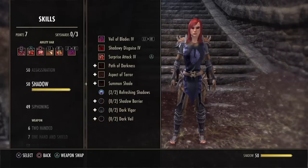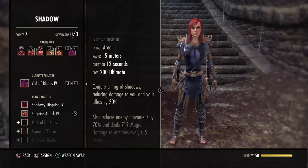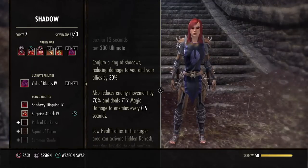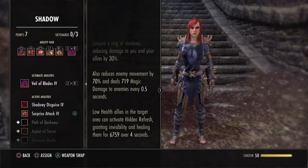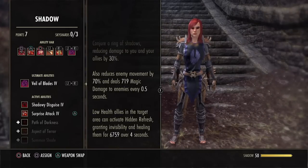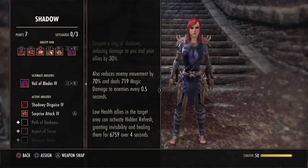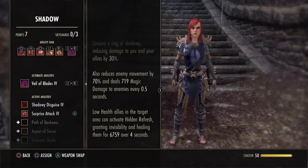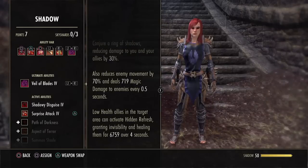My ultimate is Veil of Blades — the best ultimate for the Nightblade. It does a ton of damage, reduces enemy movement speed by 70%, and reduces the damage you take by 30%. So not only does it make you tanky, it does a ton of damage. Allies can also use the synergy to regain HP and become invisible for four seconds. Note: at first it won't deal damage — it'll only do the damage reduction and the slow. Once you morph it into Veil of Blades, then it does tons of damage.